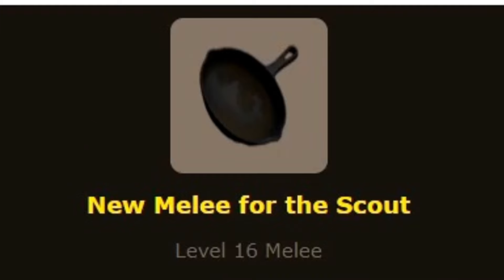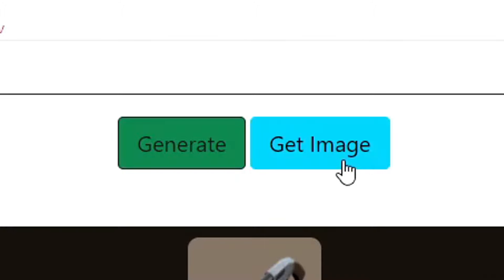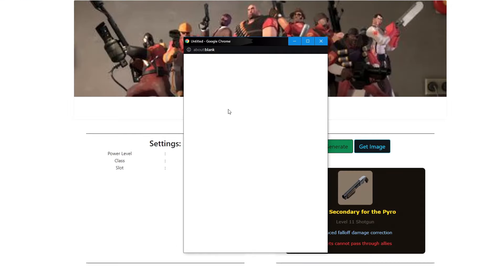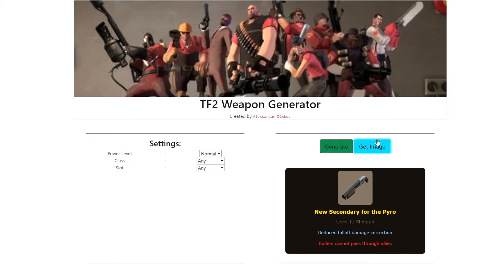These generators also include a picture, so you can kind of see things that aren't exactly mentioned in the stats — like whether a pyro secondary is a shotgun or a flare gun. That's kind of cool. By the way, if anyone's wondering what the 'get image' button does: nothing. It literally just generates a blank new tab. I guess the generator is still in development, so I won't be too hard on it.